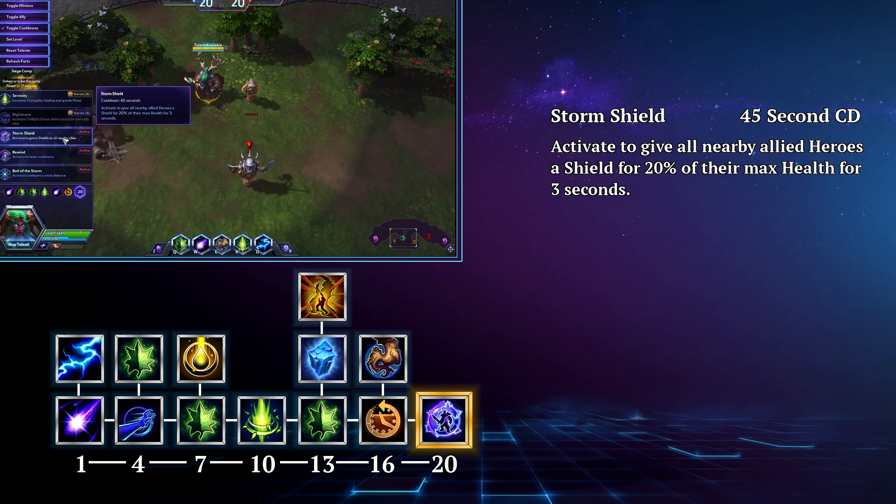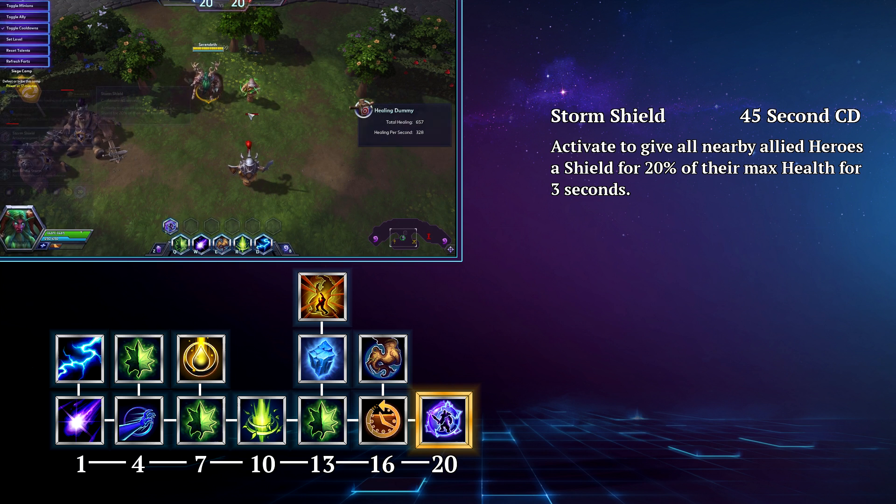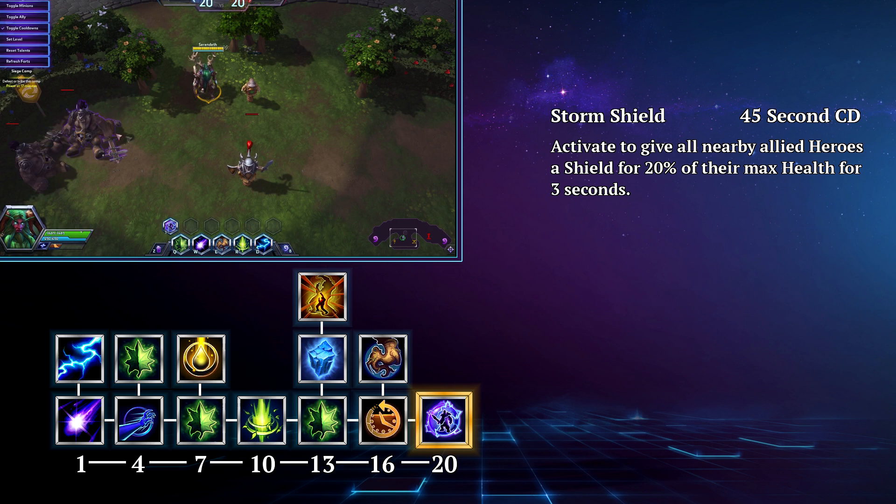At level 20 you have some options, however I'm going to recommend you take Storm Shield. This is a 45 second cooldown that grants all nearby allied heroes a shield for 20% of their maximum health for 3 seconds. This is an extremely powerful tool that shores up a major weakness in Malfurion's kit, allowing him to deal with some burst damage by either preventing some of it or giving his heals a chance to heal his allies up before they fall.